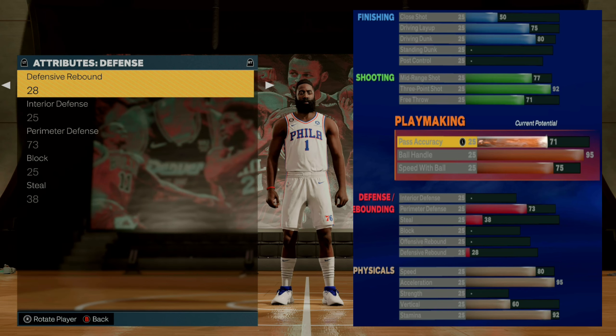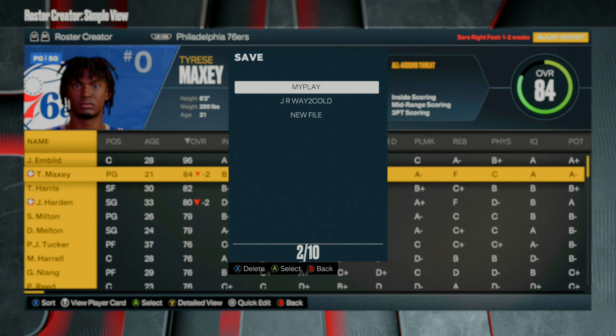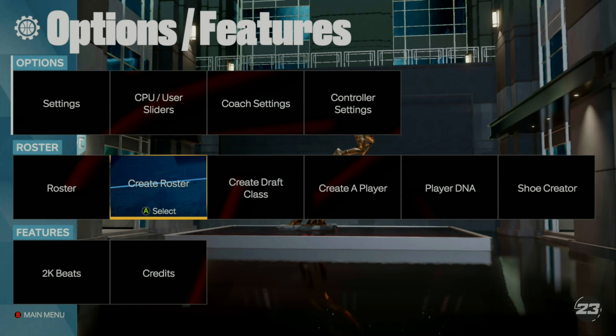Before you hit back, make sure everything matches up. Hit back, then make sure you hit 'Keep Changes and Return.' Once you're back, hit back once again, then go ahead and save the roster. Hit 'New File' and make the name something you can remember — I made mine 'rev glitch' so it's easy to find. Save it, hit Enter, and hit Yes on everything you see.